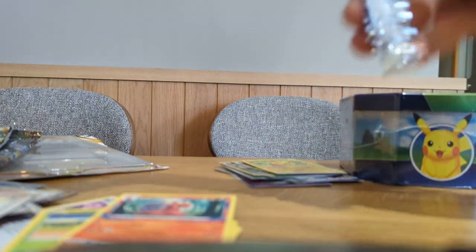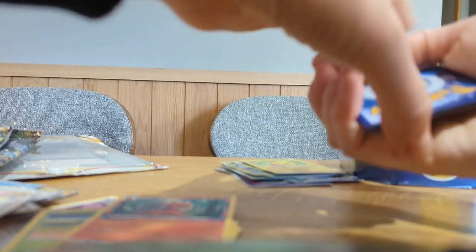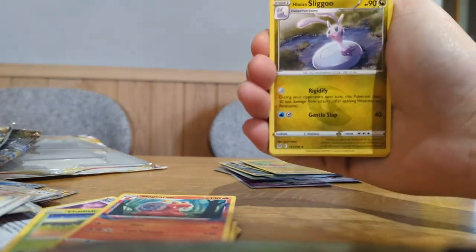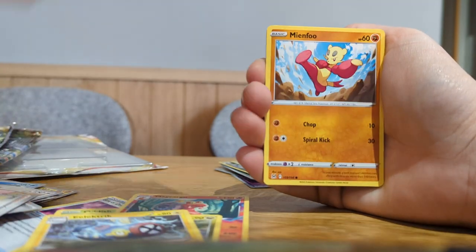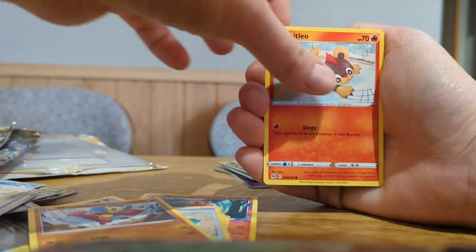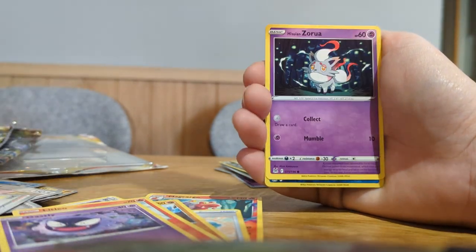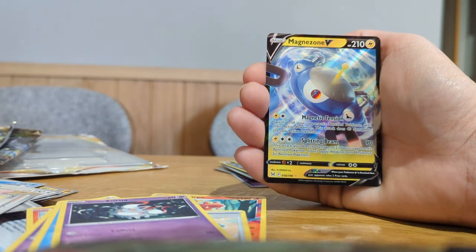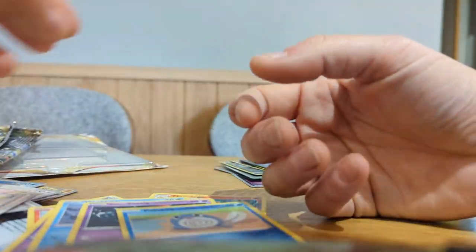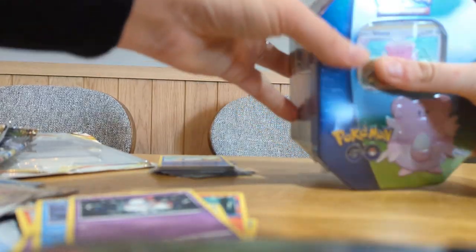The Eevee — give us something good in here. Please give us something good. If you've got yourself in here we'll be buzzing. We've got a Hisuian Sligoo, Electric Toolbox, Mafferno, Litlio, Garcid, Ducklet, Hisuian Zora, a Poliwag Reverse, and a Magnezone V. So far not too good.